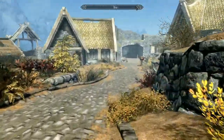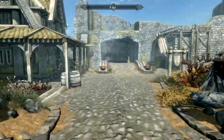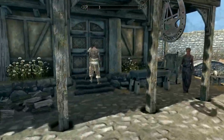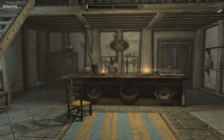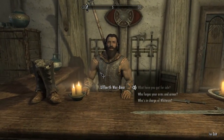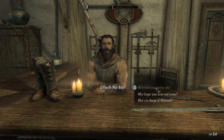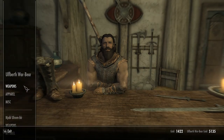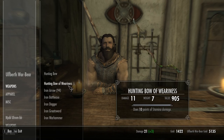Let's get this done and turn in the bounty, grab a new one, see where that takes us. They're open. Let me know if you see anything you like. Welcome to Warmaiden's — don't let the name worry you, we've got plenty of steel for fighting men. I clicked the wrong thing — there we go, hunting bow of wariness: 10 points of stamina damage.